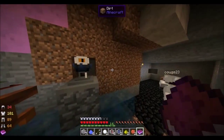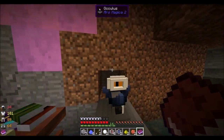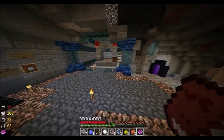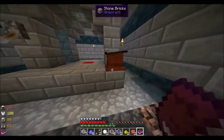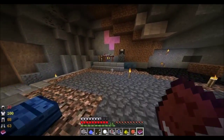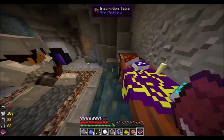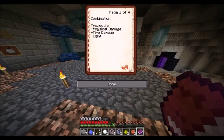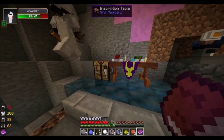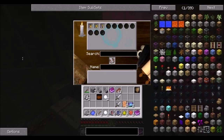We're gonna do a spell guide video because we think spells are awesome and it's fun to shoot spells together. If you're this far, you probably have a book with a spell in it. We should probably go through how to get the book spell first. I'll just hack one in real fast just for demonstration purposes.